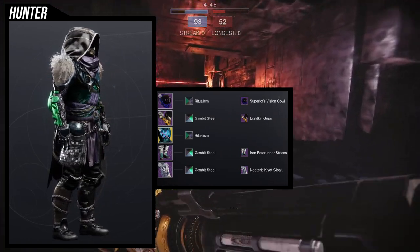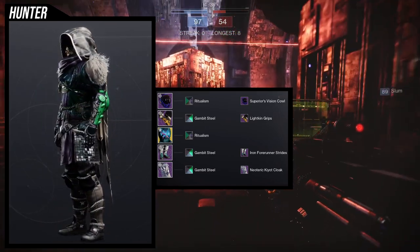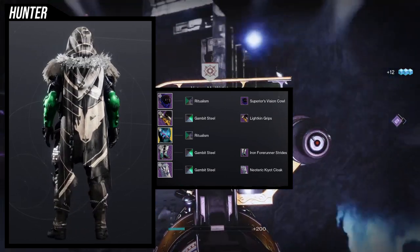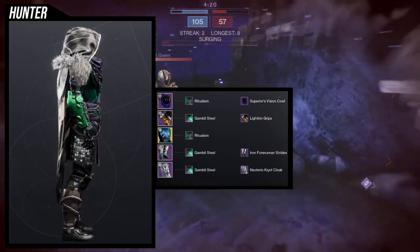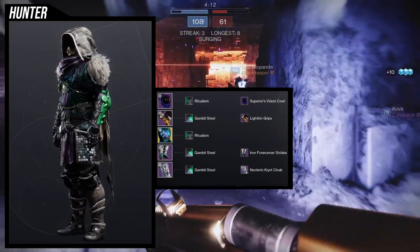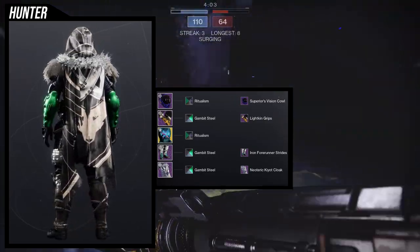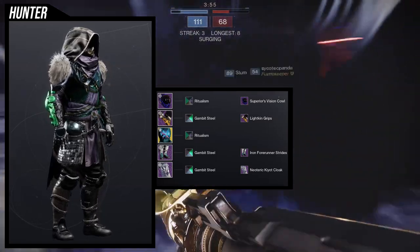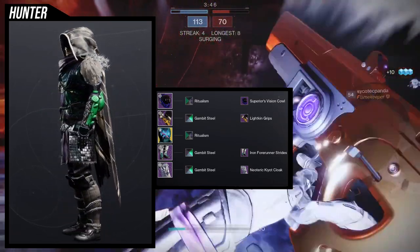The shader situation is actually one of my more favorite pieces of this whole set. For two pieces — the chest piece and the helmet specifically — we're using the Ritualism shader, which is a really good shader if you can make it work. For the rest of the stuff, we're using Gambit Steel. We're using Gambit Steel for the arms because Ritualism actually gives the fur a brown look, which is not what I want — I want the fur on the arms to at least look like it's matching the fur on the cloak.